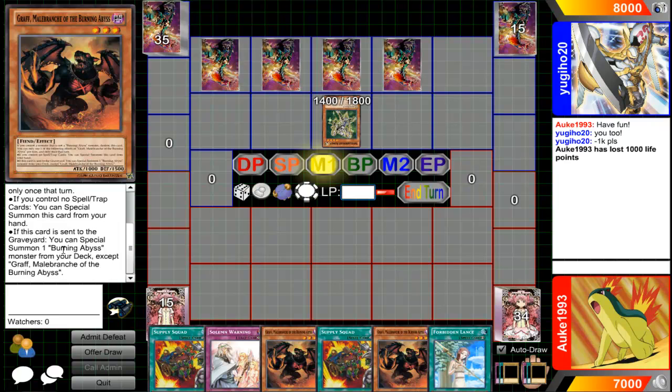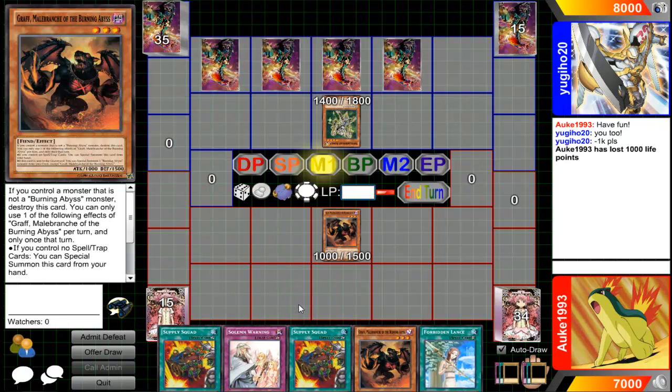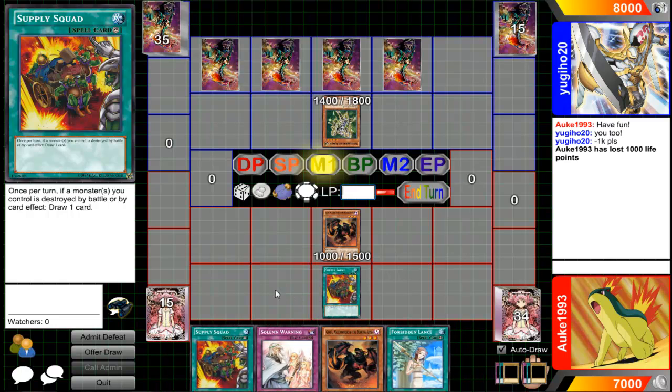This one does summon a Burning Abyss from the deck if sent to the graveyard, so it's not all that bad. If it dies — Gruff or Shokun! Even though I don't know if it ought to be called Gruff in Japanese, since so far it's a DCG-only card. I'll play Supply Squad!